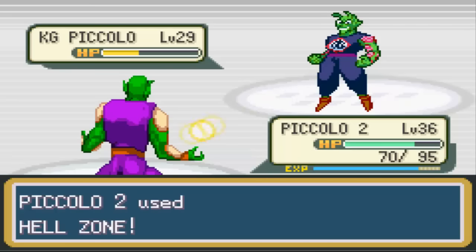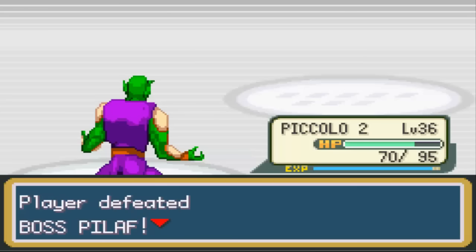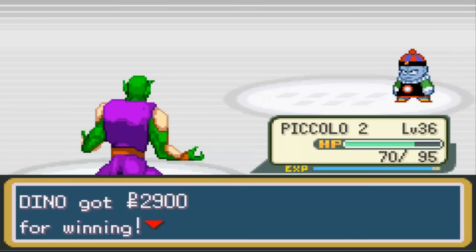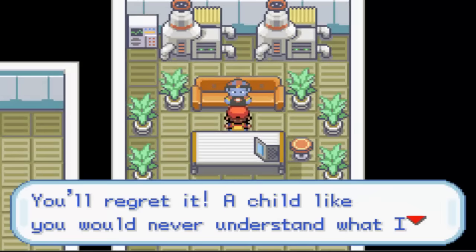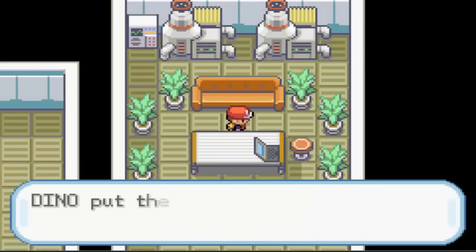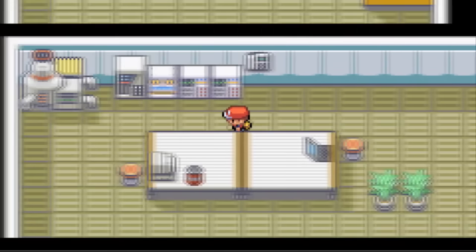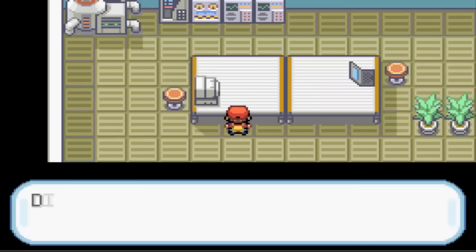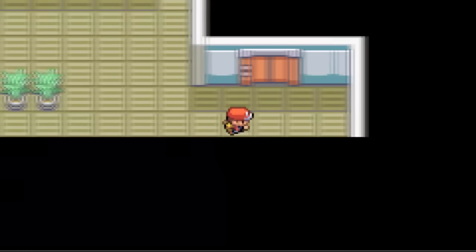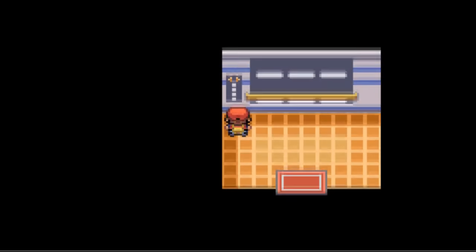It's a King Piccolo at level 29 - a little better. He uses I-Beam - that didn't do much. We still have that TM; I could teach it to Piccolo too but we'll see - maybe we'll encounter a better Namek at higher levels. 'You'll regret it, child!' Alright, we defeated Peel Off and got the Scouter. We also got a Calcium - let's keep going.